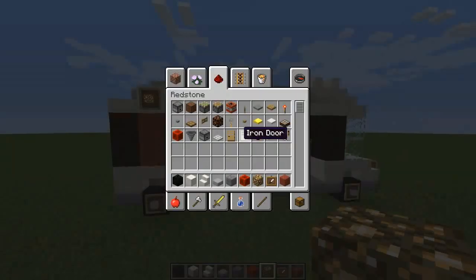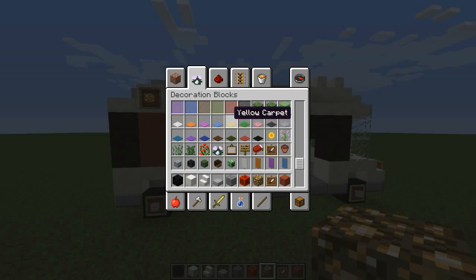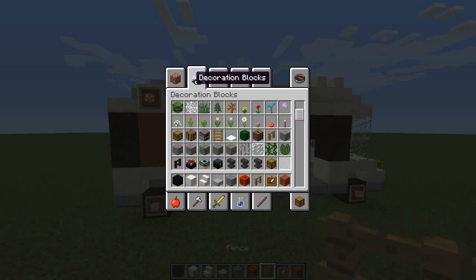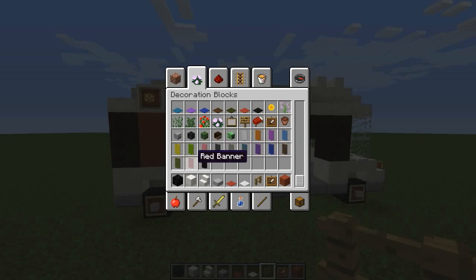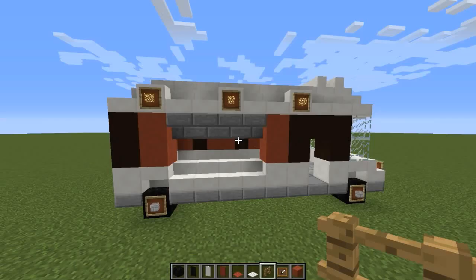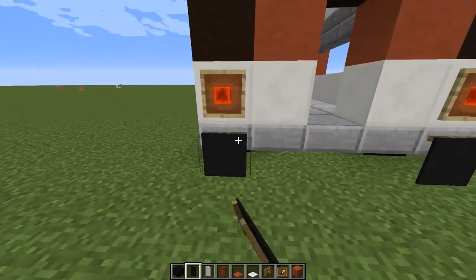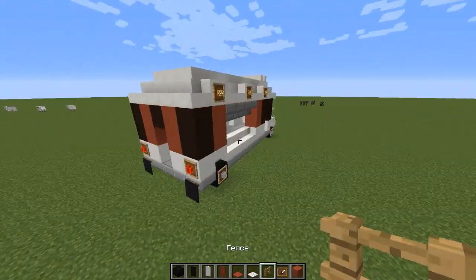Now we're going to put in our little roof thingy. Grab some fence — let's grab some of those. Also grab two carpet colors — I'm going to use white and red. Then we need white and red banners and a black one. The black ones we'll put right on the end, right behind the tires, so they'll look like mud flaps.